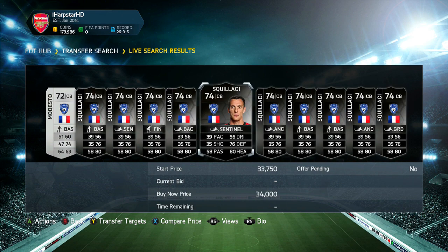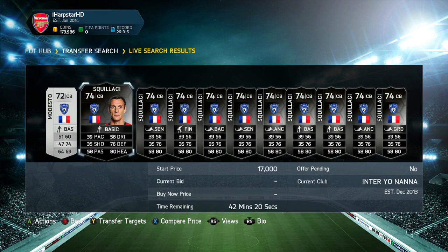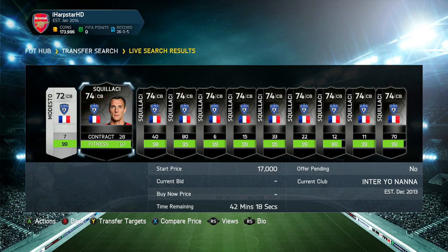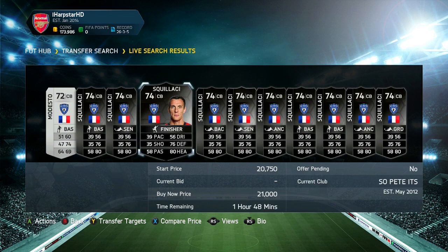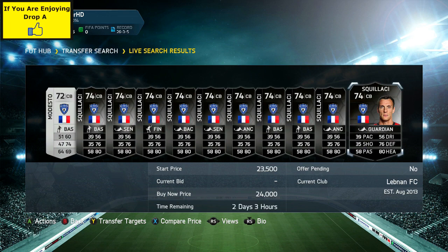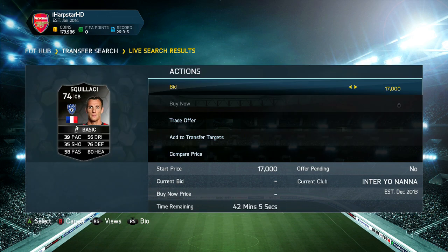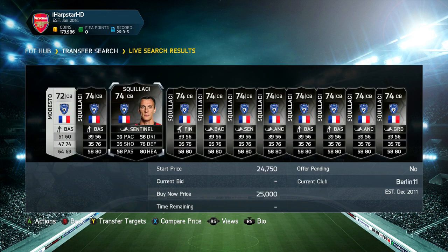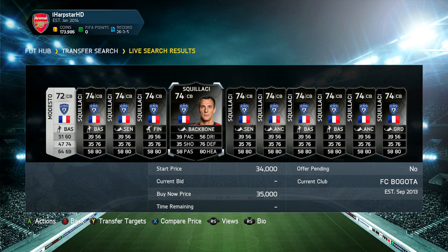Alright guys, welcome back and we have found a player. We have Scalacci here for 17,000 coins on an open bid, with pretty decent contracts and stuff like that. The next cheapest on the market is 21k with 1 hour 48 minutes remaining. So that's one example of a potential deal — you could go buy him and list him up for around 20,500 coins, which is an alright profit at the end of the day.